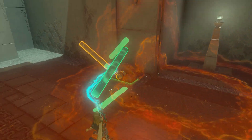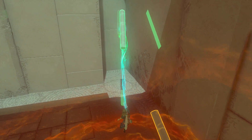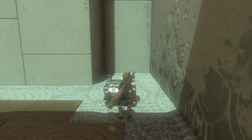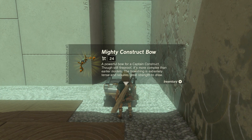Another pillar is in it — pick up the pillar. The first thing we want to do now is rotate it a little bit at an angle of 45 degrees. Glue it towards the treasure chest and they both fall down. Open the treasure chest and inside is a Mighty Construct Bow with a strength of 24, which is really nice.